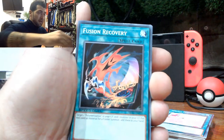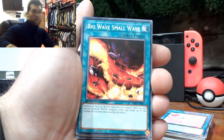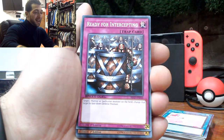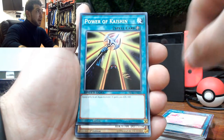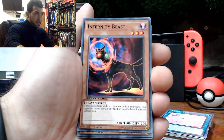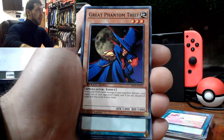Let's start off with Fusion Recovery. These are from the Speed Jewel. Big Wave, Small Wave — what do they mean bro? Great White. Some OG cards in here man. Ready for Intercepting. Dweller in the Depths. Power of Cation. Axe Raider — very OG. Warrior Elimination. Infernity Beast. Sinister Serpent. Mystical Elf. Great Phantom Thief.